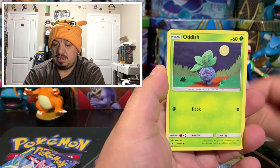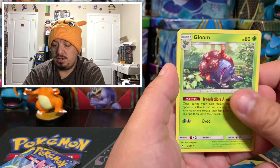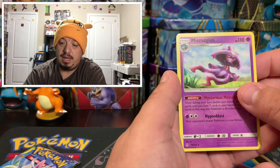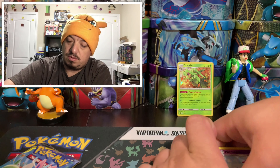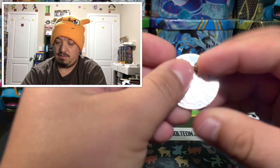We have a Tangela, Oddish, Wooper, Cottonee, Venonat, energy card, Gloom, Hunter, Cleffa, Porygon, and a Magmar. Magmar is the rare non-holographic card.